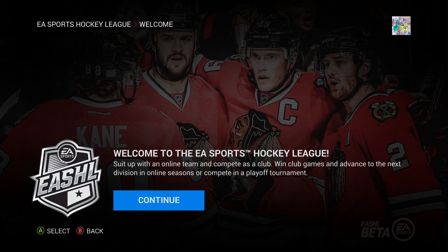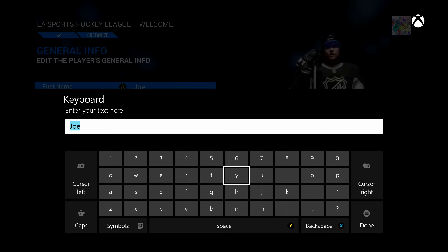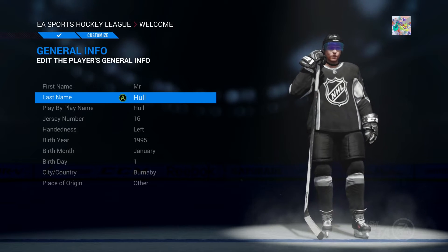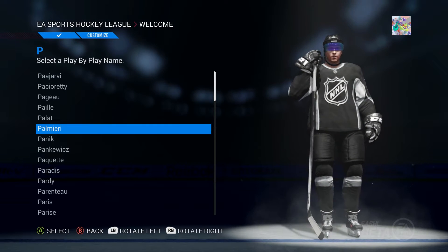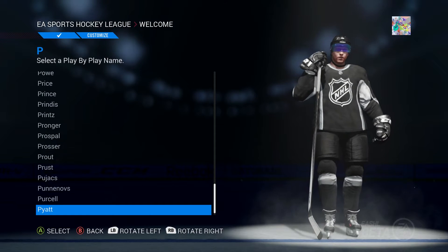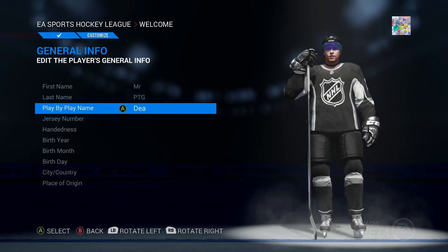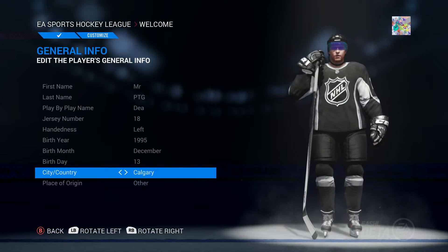Set up an online team. It sounds the same as all the other EASHL. We're gonna make our player and name them Mr. PTG for now, just because I'm doing it for the video. If you guys want to see any kind of breakdowns of this demo, just let me know in the comments. I'm trying to do team creation and player creation in this episode. Jersey number is gonna be 18 — I'm gonna make it my birthday, so now you guys can shout me out for my birthday.